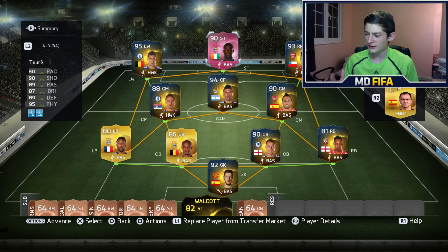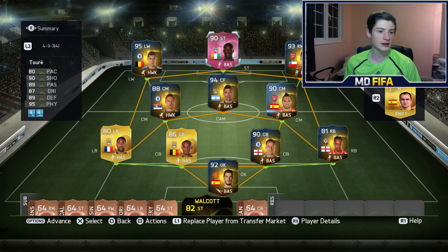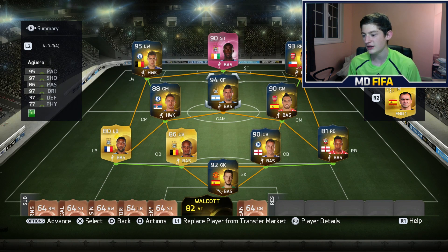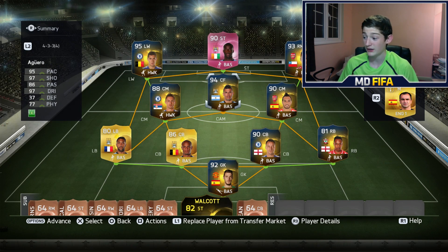This is the squad I'm going to be rocking. You're probably going to work out what's going on — why am I playing Yaya Touré up front? Well, let me tell you why: because of that 90 shooting, that 95 physical, and yeah, the pace is only 80. I decided to convert Aguero into a centre forward. I played a game earlier with Yaya in CM, and although he got the assist, he didn't get the goals. I really want to show you guys what Yaya can do on the pitch, especially this pink card. So I've decided to rock him up front. I hope he can do big things — I want to see a goal from him at least, and an assist would be epic.